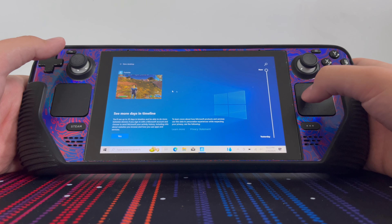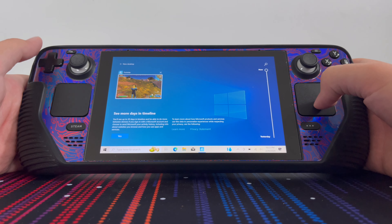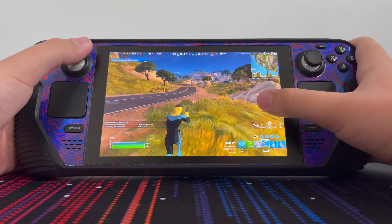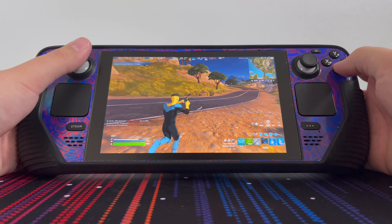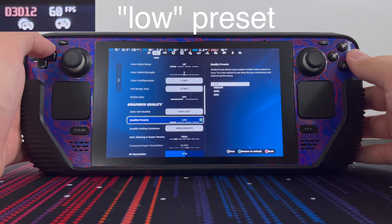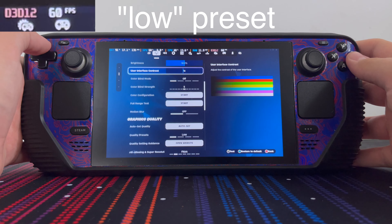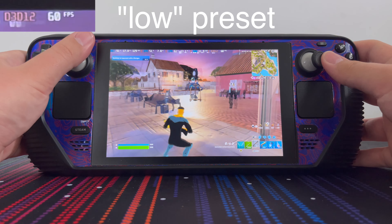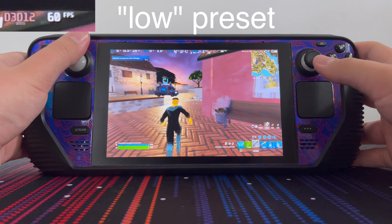As you can see here, we are natively running Windows on the Steam Deck — that's how we are able to achieve this gameplay. We are running it on the low quality preset with 60 FPS enabled, and we are not dropping in the slightest. We have got a stable 60 FPS.